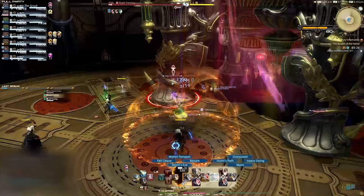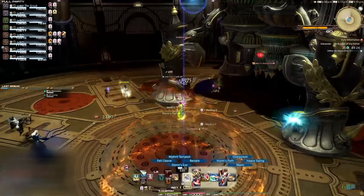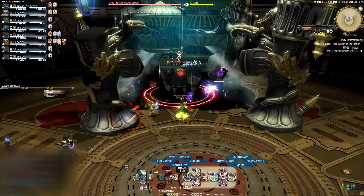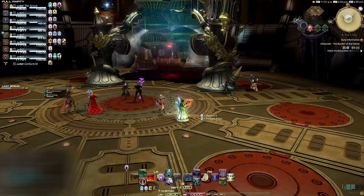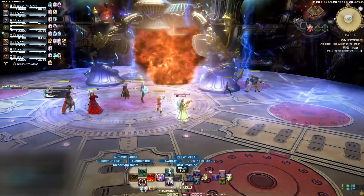These mechanics will repeat until one leg has been defeated. When you defeat the first leg, the Manipulator itself will become targetable. You will only have a short time to get its health down as much as possible. When it becomes untargetable, it will cast Mortal Revolution, which is a big room-wide AoE. The other leg will be replenished back to full health and will become targetable again.